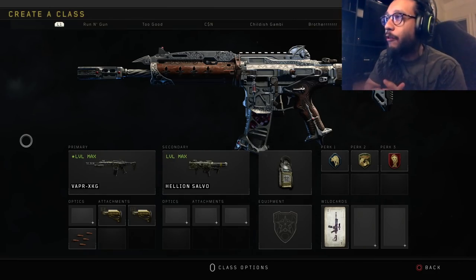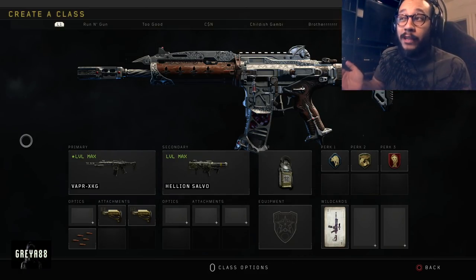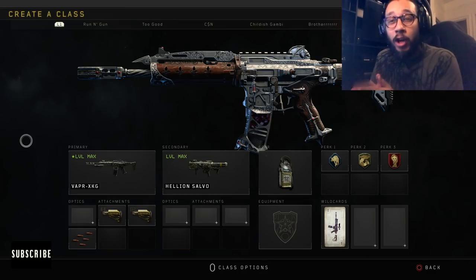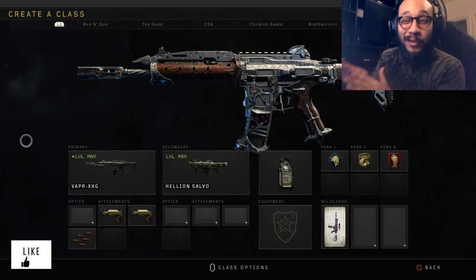All right, what's going on guys? How do you do it? It's your boy Gray here, welcome back to the channel. In today's video, I wanted to talk about probably one of the top three assault rifles in Black Ops 4 right now after the patch update 1.13 — the Vapor XKG.